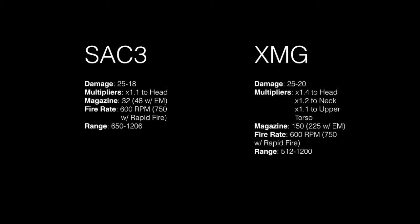Here we've got the stats. They're pretty similar in a lot of things. For damage, they both have 25 damage up close, but the SAC-3 goes down to 18 out of range, while the XMG goes down to 20. The multiplier is pretty similar, though the XMG has more to the head — 1.2 to neck and 1.1 to upper torso. So if you hit those places, which you probably are because you're just spraying, you're going to kill them a lot faster than with the SAC-3.